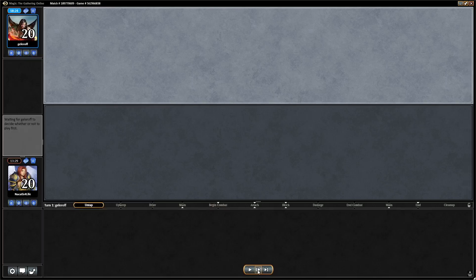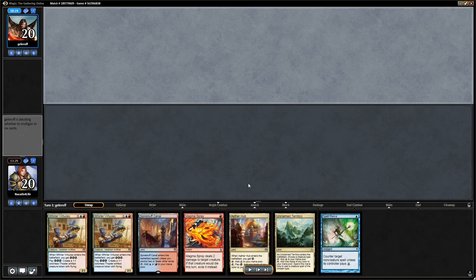Game three, we're on the draw. Our hand is acceptable. I brought in a Spell Pierce — I do not advise bringing in Spell Pierce in this matchup, but I wanted to try it because I felt like if they have Chandra's Defeat for a dragon, piercing it is really effective, or if they try to remove our blocker. I felt one Spell Pierce could be reasonable. In hindsight I don't recommend it, but it's in there.